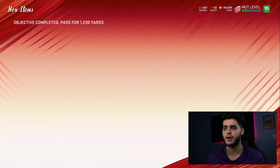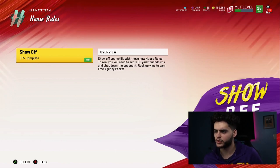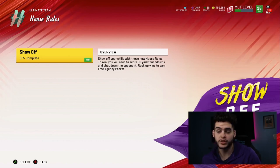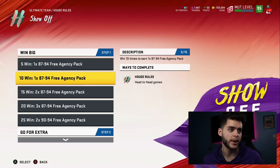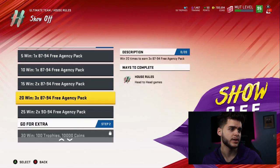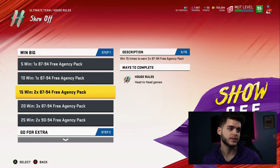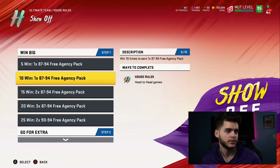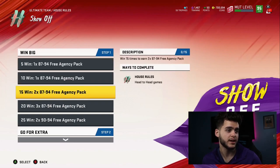The house rules are in-game now. Show off your skills with these new house rules — you'll need to score 20-yard touchdowns and shut your opponent down to rack up wins and earn free agency packs. Five wins gets you 87-94 rated packs, and 25 wins gets you two 90-94 players plus seven 87-94 players. That's pretty good, not gonna lie.